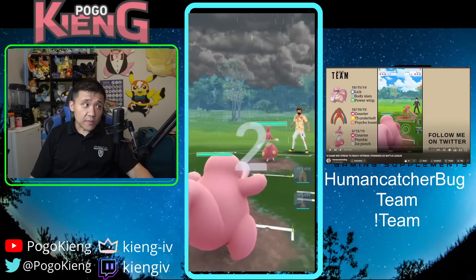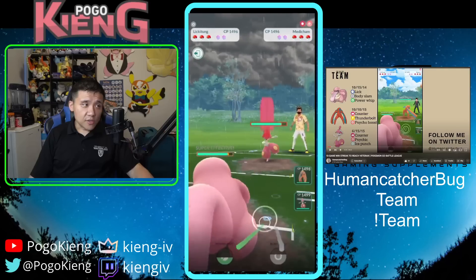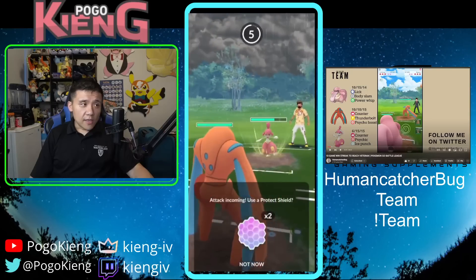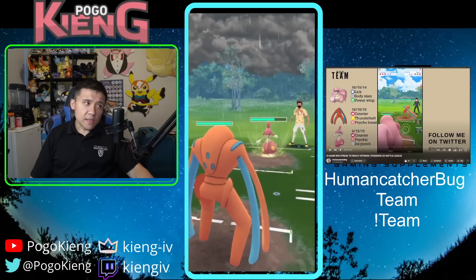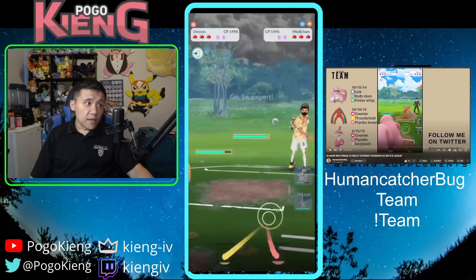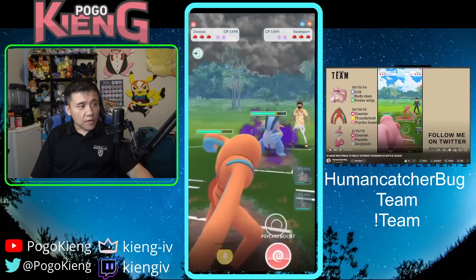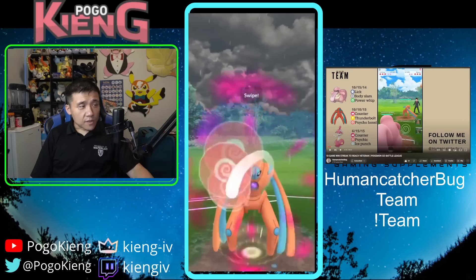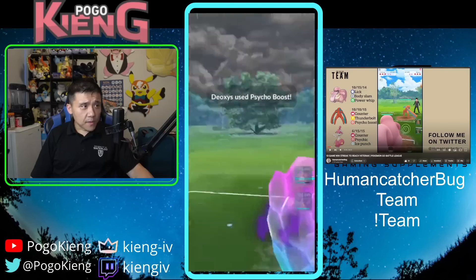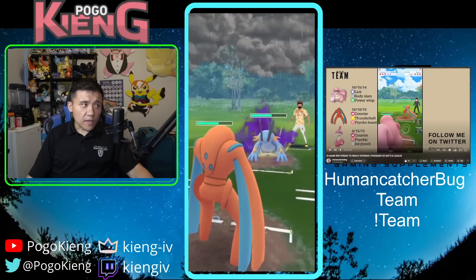Typically I like to try to catch the Psychic onto Defense Deoxys, because they usually throw it right away. So I wait, count to eight, then switch and catch on Defense Deoxys. I think this time they threw the Ice Punch bait, which is fine. They come into Swampert — they need to land an EQ to take me out — so I throw one Body Slam before the Earthquake, and they do EQ.